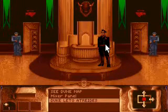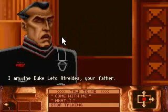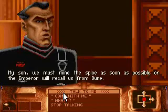First let's talk to this guy. He's Duke Leto Atreides. 'I am the Duke Leto Atreides, your father.' Thanks for reminding us. 'My son, we must mine the spice as soon as possible, or the Emperor will recall us from Dune.' That's true.